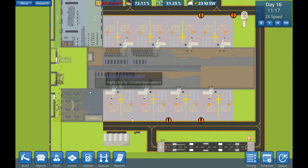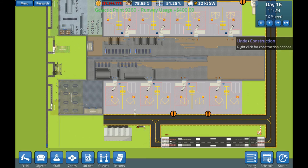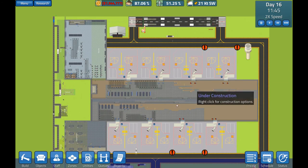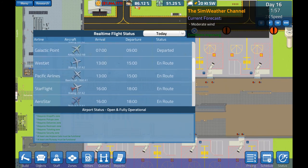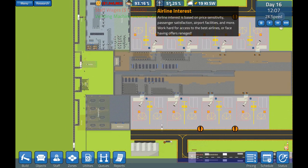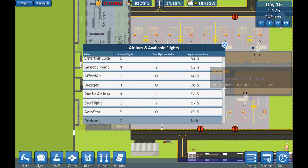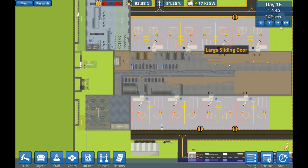I want to quickly finish off all the flooring, then fix the conveyor, then open all of this, then build a café, and then have an awesome airport without any delays or cancelled flights. Yes, we all would like that! There are still multiple flights on the route and plenty of airlines with interest to come here.